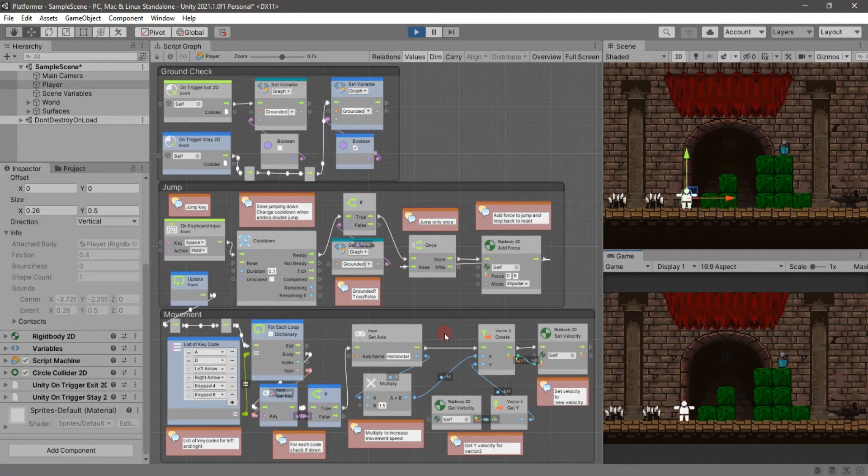Hello everyone, welcome back again for another tutorial. This one is going to be over a simple platformer player controller for movement and jumping. It's really straightforward, simple, easy to understand, and easily reconfigured to meet your needs. One of the most important things for these kinds of controllers is just consistency in how you jump and how you move, and this accomplishes both pretty well.